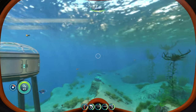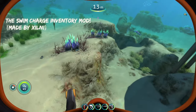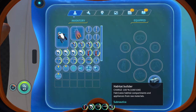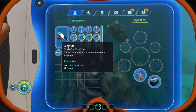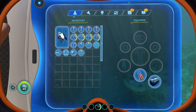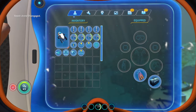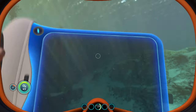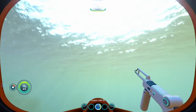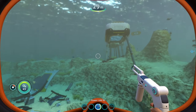The next mod is going to be the Swim Charge Inventory mod. What this mod does is make the swim charge fins a lot better by allowing you to charge items in your inventory — batteries just sitting around — instead of only being able to charge items in your hand. My sea glide is currently at 9%. Now that I have these swim charge fins on, I'm just going to swim around and we can see the bar is slowly going up — now it's at 10, 11. You do need to keep in mind that it's not going to charge multiple things at once — it's a priority system, so it charges whatever is in your hand first.